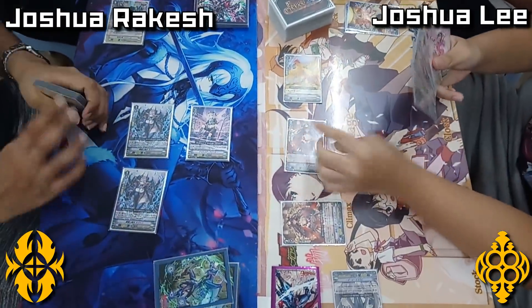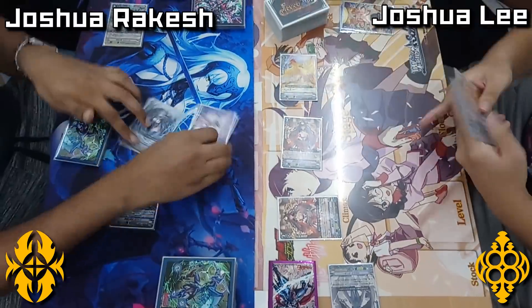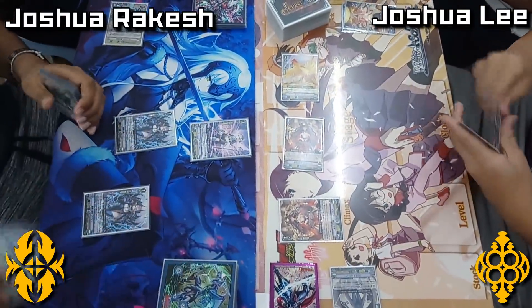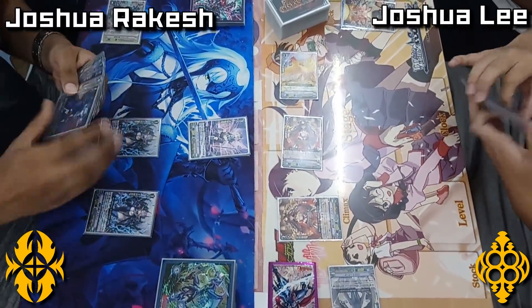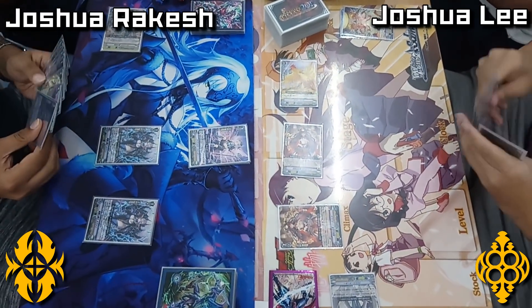Joshua Lee used the Lockbird and got himself the 11k Lockbird. Now, because of the one defensive trigger that Joshua hit — which was the draw trigger — the other attacks of Joshua Lee don't actually hit.